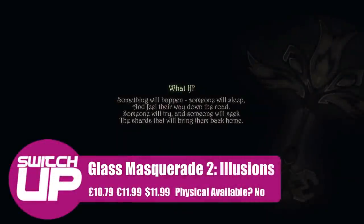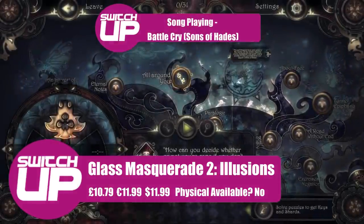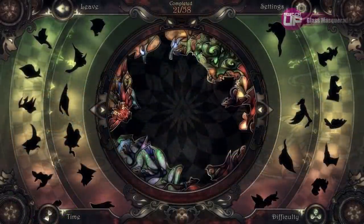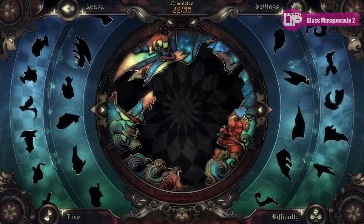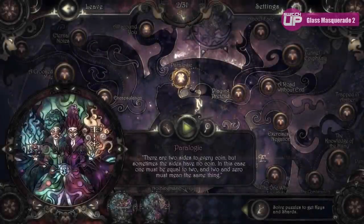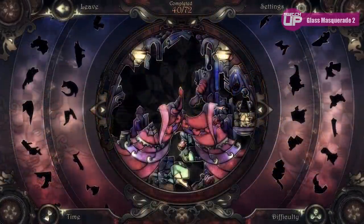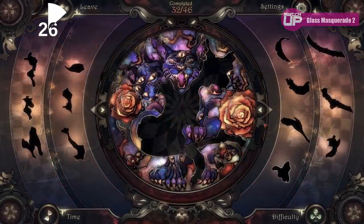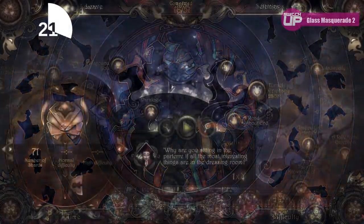The next one is Glass Masquerade 2: Illusions. I played the original from Digerati way back when but unfortunately we didn't get to cover it on the channel. It's a very strange premise — you're piecing together stained glass windows. It's essentially just a puzzle game, but the music is lovely and it's super chilled out. If it's anything like the first title, there are 30 puzzles to complete and the stained glass images are based on 20th century surrealism. For me the real selling point is the original soundtrack from composer Nikita Savalnev — definitely a game to chill to.